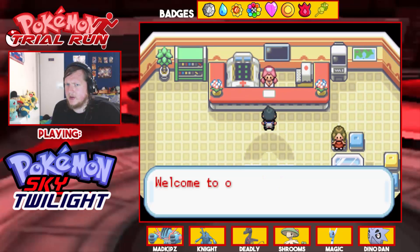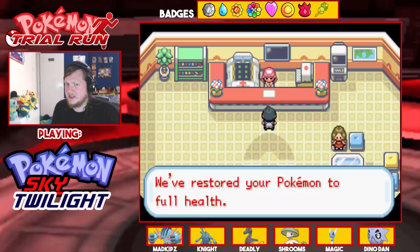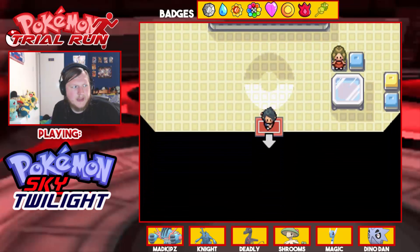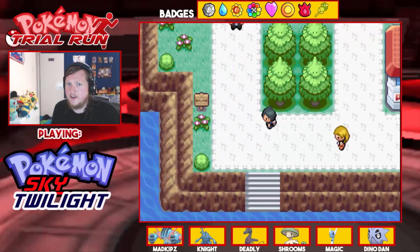Tobias is here — why is Tobias here? I'm going to heal up and talk to him. In the next episode we'll take on the gym, but we're also going to venture around the island up top since we haven't explored there yet. Let's do this battle first.